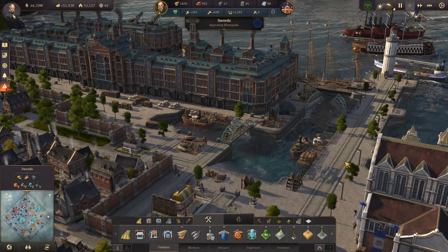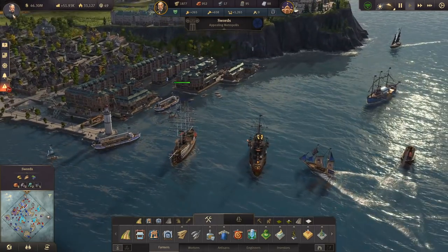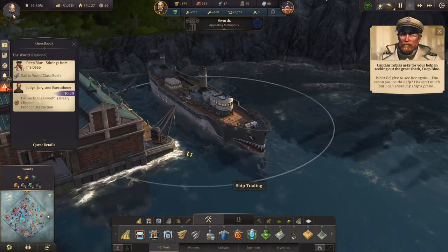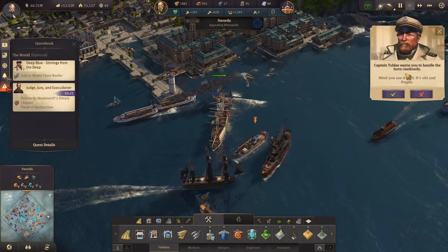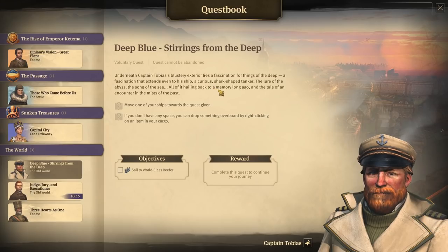So he's talking about his love for the shark Deep Blue — that's actually what he named his ship after. His ship looks like a shark. 'What I'd give to see her again.' So deliver our proof of destruction — Captain Tobias asks for your help. Stirrings from the Deep: underneath Captain Tobias' blustery exterior lies a fascination for things of the deep, a fascination that extends even to his ship — a curious, shark-shaped tanker. The lure of the abyss, the song of the sea, all hailing back to a memory long ago.